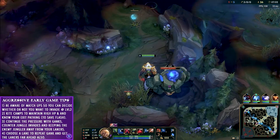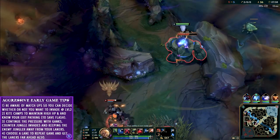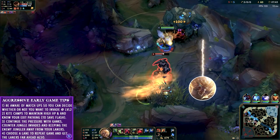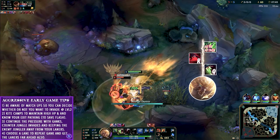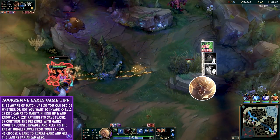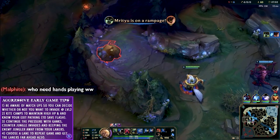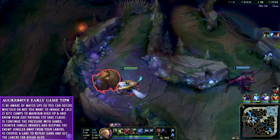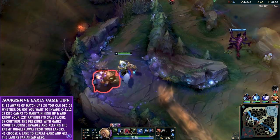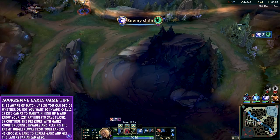I pull the blue buff out, hit the plant to get vision of the situation, and despite a terrible smite I secure it, then immediately ult the Malphite. As I know he saved his flash earlier when I found him in his Raptors, I get ready to follow through with my Q and go with him as he uses it. My anticipation of his predictable behavior pays off and he's shut down again. He claims I can play Warwick with no hands, which is funny because he's playing Malphite. My top and mid have begun to rotate in case I need assistance leaving, but of course I didn't — and now I can steal Malphite's topside camps and basically guarantee my power in any skirmish.